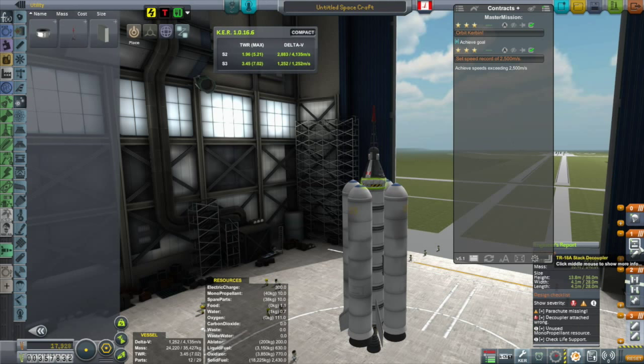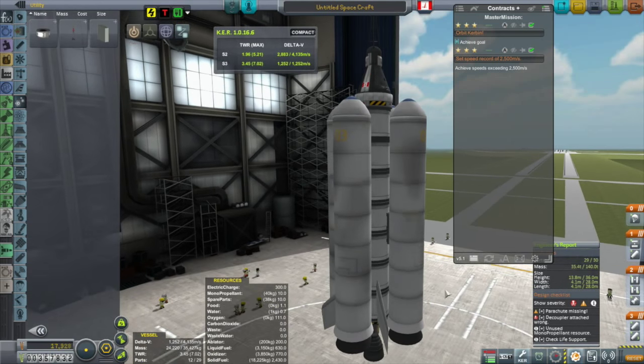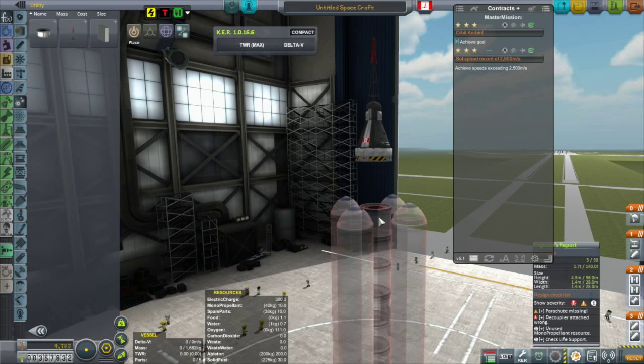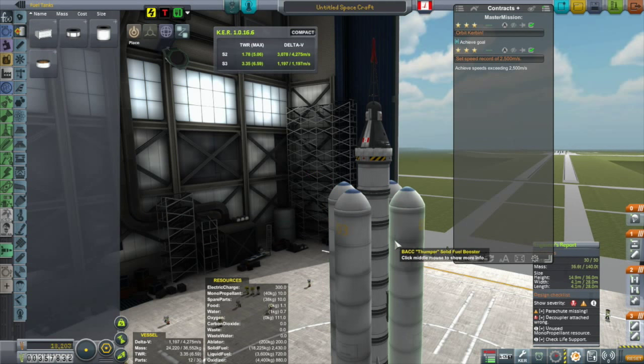They're still just one part. They're much more massive, but they contain a lot more delta-V. Mass is not an issue for my rockets because I've upgraded the launch pad. I can't explain it, but I want to build something that's going to be a lot more dependable.